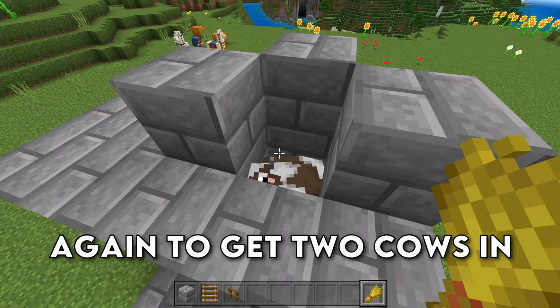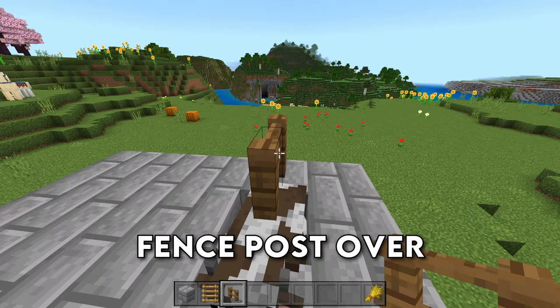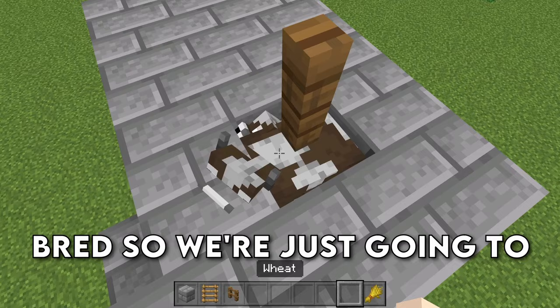We need to do this again to get two cows in the hole. After you have two cows inside the farm, it's going to look like this. What we're going to do is grab a fence post, place down a temporary block right here, and then a fence post over top of those guys. Once that's in, you can break your temporary block, and now they are good to be bred.